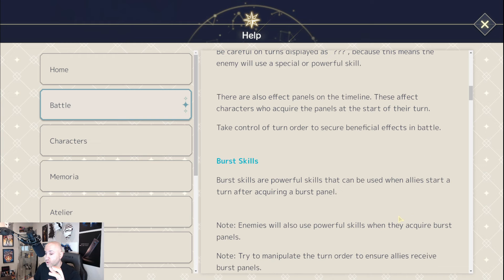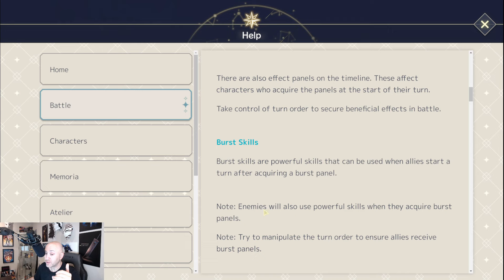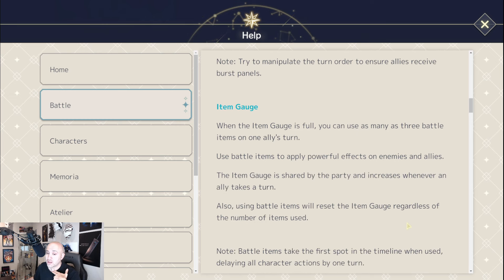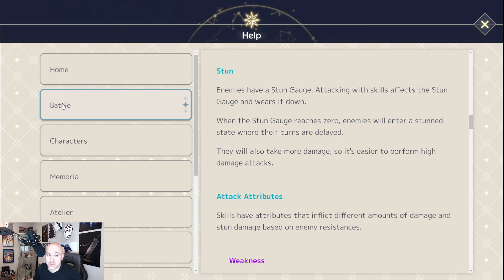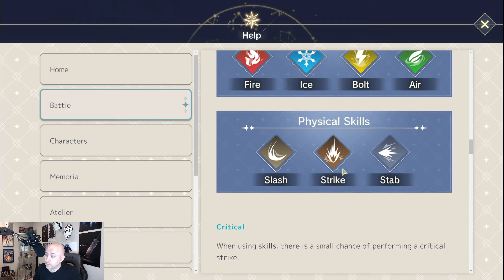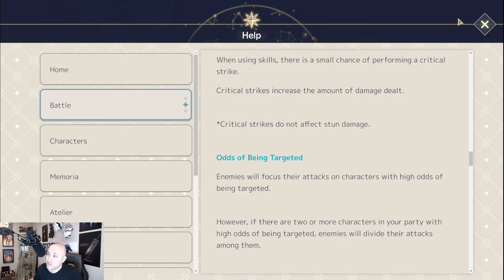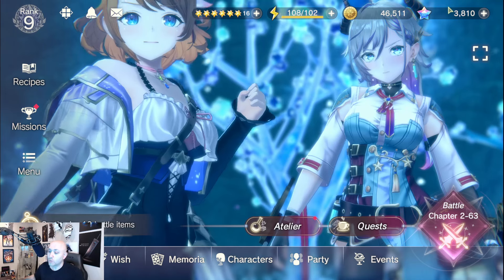Take control of the turn order to secure beneficial effects in battle. The goal is to get those buffs and burst skills — and remember enemies will also have burst skills too. Try to manipulate the turn order to ensure allies receive burst panels. These glossaries in the Help section are very useful — highly recommend taking a look, as it will be absolutely critical for understanding what works in your favor and against you.